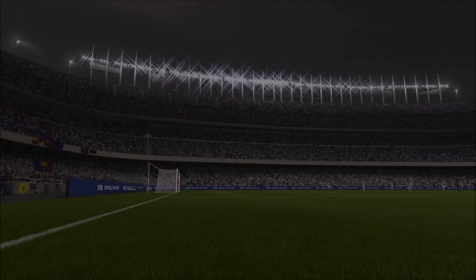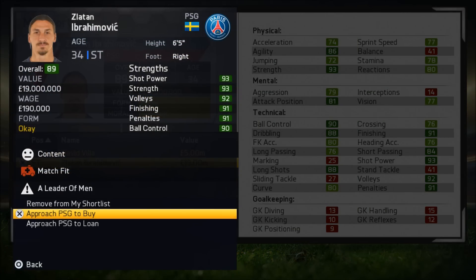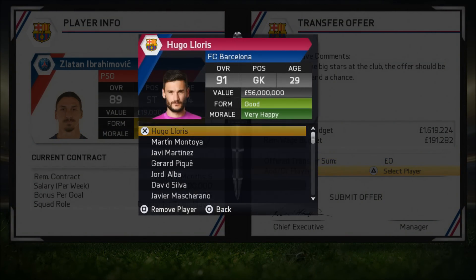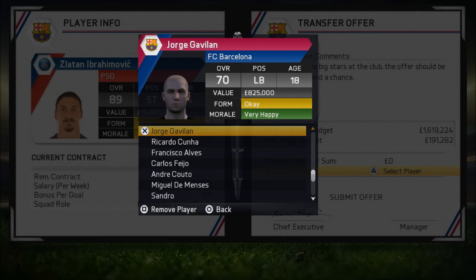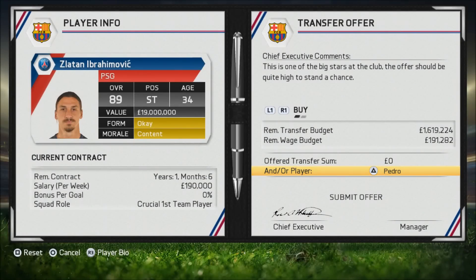We absolutely destroyed Celta Vigo and we played some of the best football you will see in this career mode. So let's try to get Ibrahimović again, but this time I will offer them a different player — I think I will offer them Pedro in exchange, just for half a season so we can have some fun with Ibrahimović.